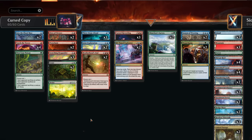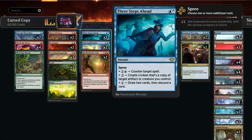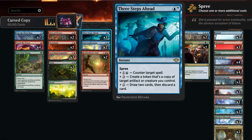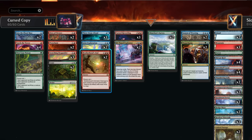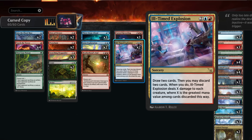At three mana there's Joint Exploration — we prefer to cast it with kicker to put an extra land into play for ramp. It works at instant speed so we can keep up interaction in aggro matchups or keep up a counterspell. Three Steps Ahead is perfect here since it can also help copy Cursed Recording, and with some ramp it becomes easier to cast with multiple modes. Brotherhood's End is another sweeper that deals with artifacts. Ill-Timed Explosion provides even more sweepers — six total in the deck — but can also be four mana draw two in matchups where there are no creatures to destroy.